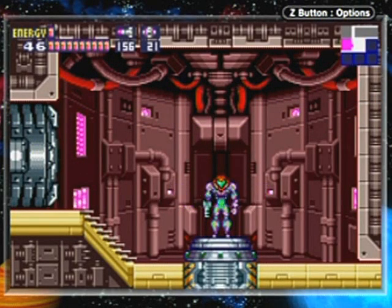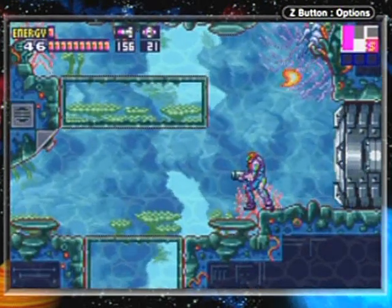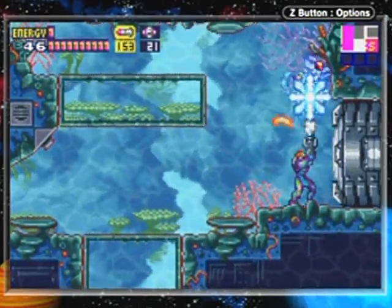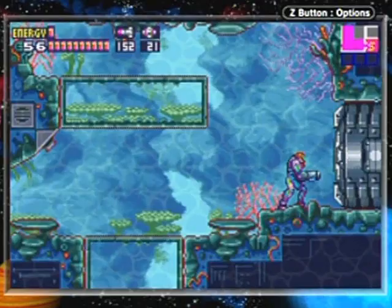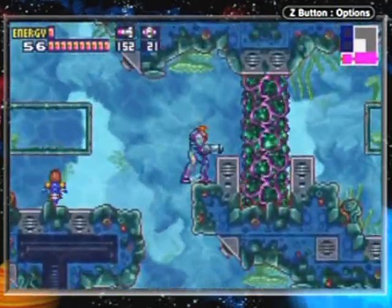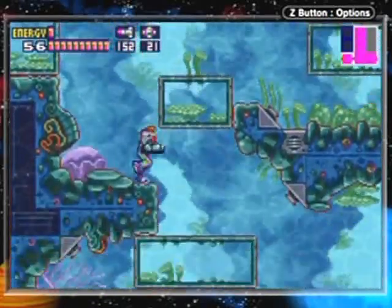Hello everyone and welcome back to the strangely dry save room. You can see it's all watery over here but the other one has no water effect going on. As far as I can tell the save room is completely dry, so I guess there's some sort of double hatch or drainage system over there to keep it dry. Anyway, welcome back to the walkthrough.